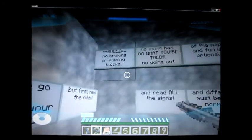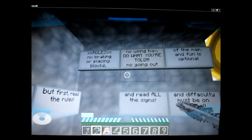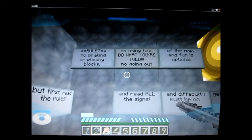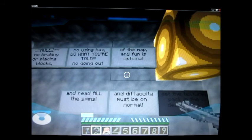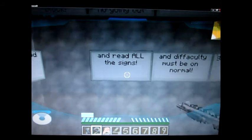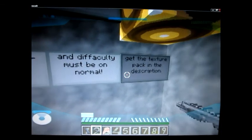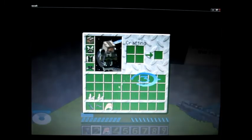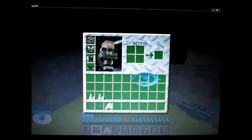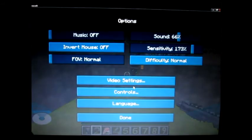Chief looks like you're ready to go, but first read the rules. Rules: no breaking or placing blocks, no using hacks, do what you're told, no going out of the map, and fun is optional. Read all the signs, difficulty must be normal. Get the texture pack in the description — I'll locate the link to the maps for you guys.